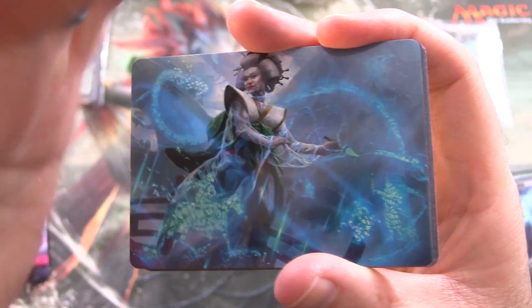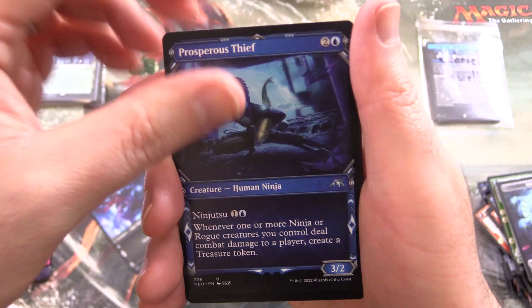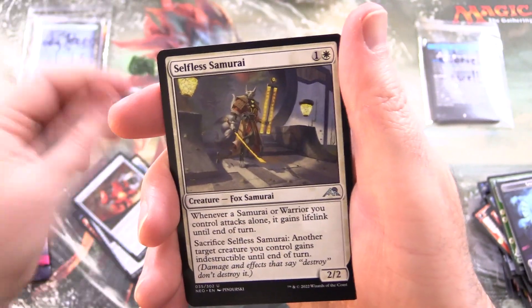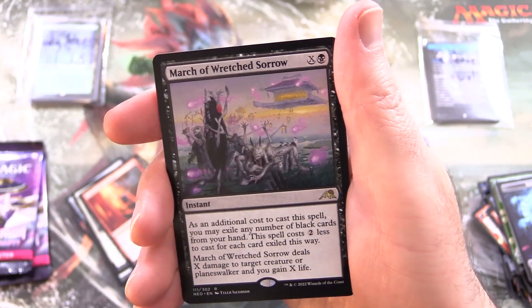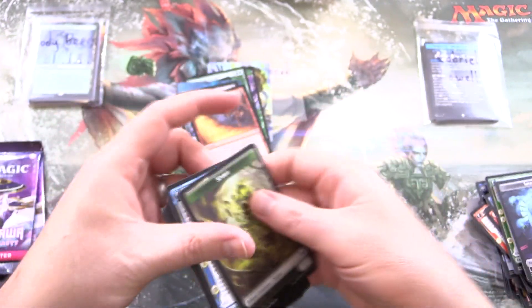Let's see what we've got on the next one. What is this? Bearer of Memory, along with Windscarred Crag, Dokuuchi Shadow Walker, Prosperous Thief, Aki Ember Keeper, Goblin Warrior, Bearer of Memory, Dramatous Puppet, Iron Apprentice, Selfless Samurai, Tempered in Solitude, Behold the Unspeakable with Vision of the Unspeakable on the other side, and March of Wretched Pools for the rare. Foil Flame Discharge and a Spirit Token as well.